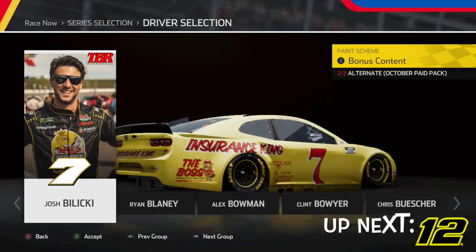Heading over, we have Josh Balicki's throwback and I love these old throwbacks with those retro numbers. This yellow base is actually pretty cool. I've never been a big fan of yellow, but this one works it really well. We've got Insurance King on the side — very slick, very simple looking throwback.